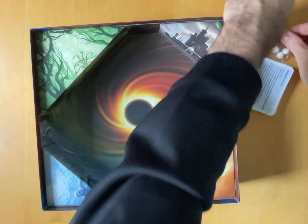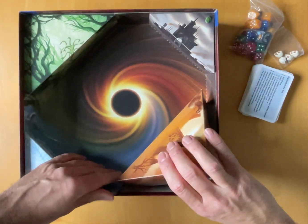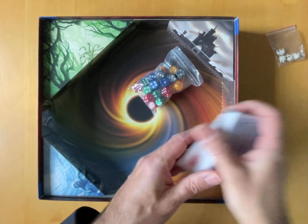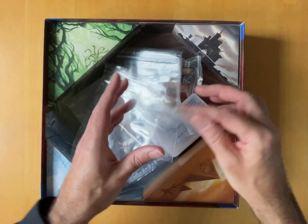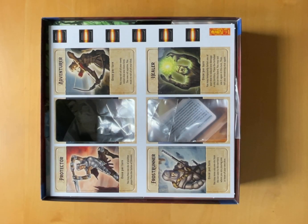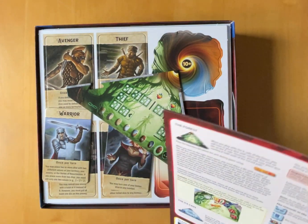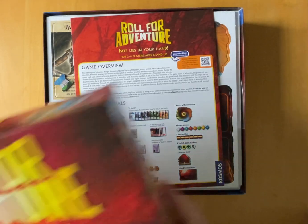But these are cool - I really like the little skulls. Nothing underneath, so don't bother doing that. All should fit back together. It's nice there's lots of baggies, that's always a welcome addition when you've got lots of tokens. That is Roll for Adventure - really nice components.